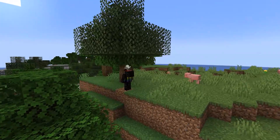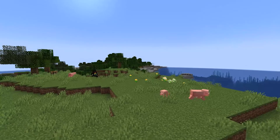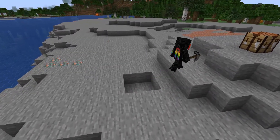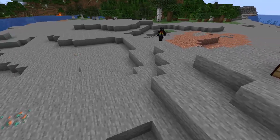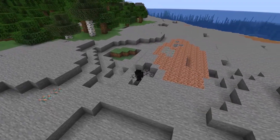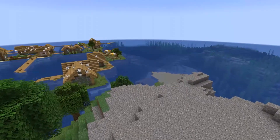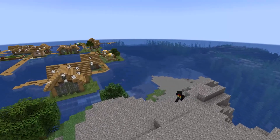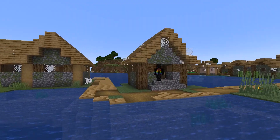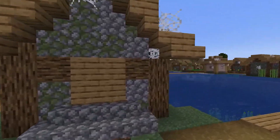Obviously first I needed some wood. I gathered some food. I found exposed iron and coal, so I spent some time mining those. But at the edge of the beach, just over this ledge, was something of a sanctuary for me — an abandoned village. Unfortunately, abandoned means no villagers, but I did try to protect this zombie villager in hopes of curing them one day.